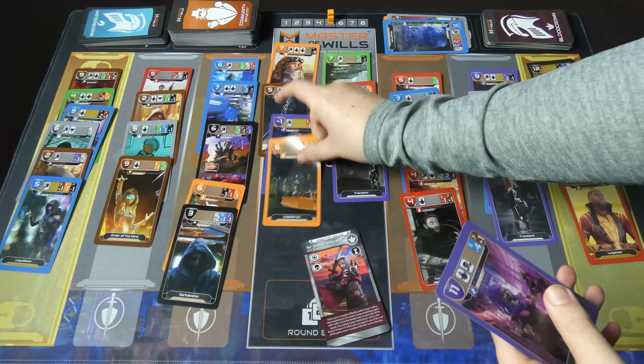And then I'm going to get rid of this negative one in the neutral area because its movements can be pretty bad for me. And then I'll also get rid of my own negative one with that.